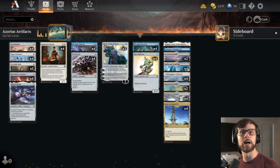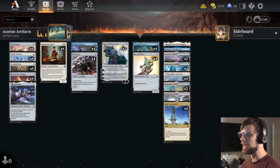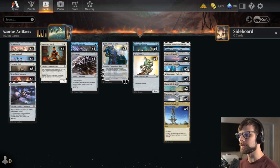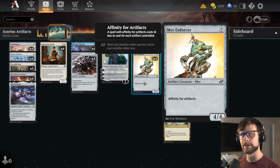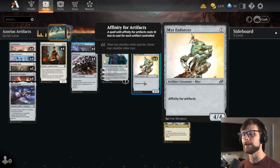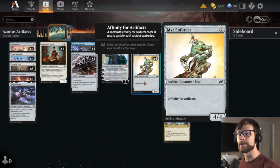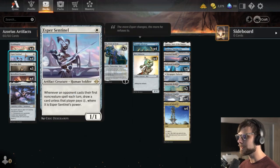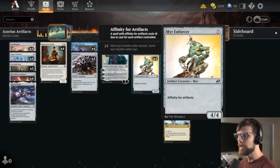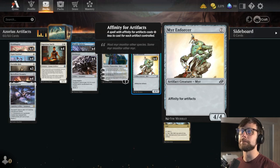Regardless, this deck is amazing. It is a classic style Affinity deck with of course a historic twist because we don't have all of the modern and old school Affinity cards available in other formats. The idea: Affinity cheapens up artifacts for each other artifact you already control. As an example, Mirror Enforcer costs 7 normally for a 4/4, but costs 1 less to cast for each artifact you control, so it can end up being like a 4/4 for 2, maybe 3, maybe even free.